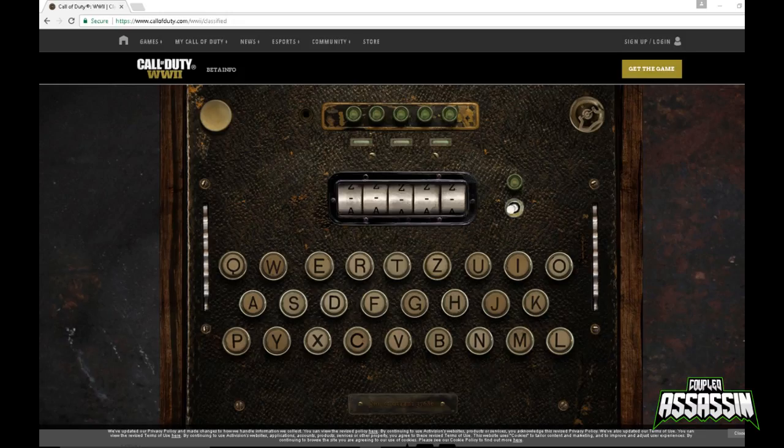Hey guys, Cupboard Assassin here with another Call of Duty World War 2 video. In today's video I'm going to show you how to get a free calling card for the game once it comes out. We will need to use the Enigma machine. In a previous video I showed you a zombies easter egg towards the new zombies mode that's coming. We're going to use parts of that video but I've found more information to extend it, which allows us to get a free calling card. If you've seen the previous video, please ignore the first couple of minutes as we go back through it, but then there'll be some added bits.